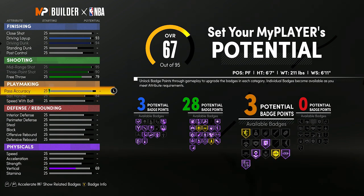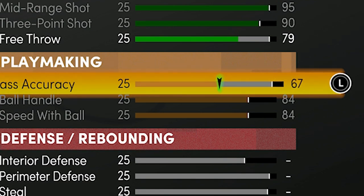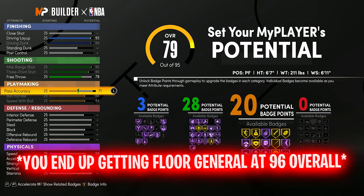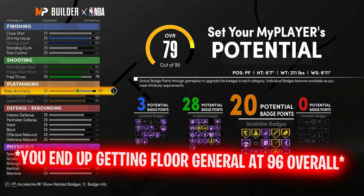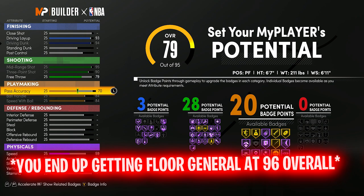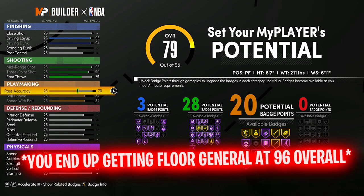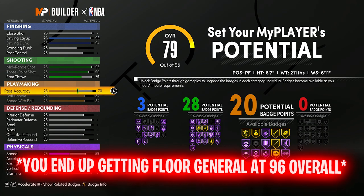Next, we're going to max the ball handle — I'll be able to speed boost at 97. You don't even need a speed boost in this game though; as long as your speed with ball is maxed, you're fine. Then upgrade pass accuracy to 70. I don't get floor general — if you want, you can put it to 71 and get floor general. But honestly, if a teammate really needs floor general despite having a high three-pointer, I'm probably not playing with them anyway.